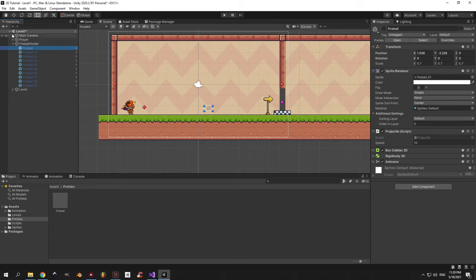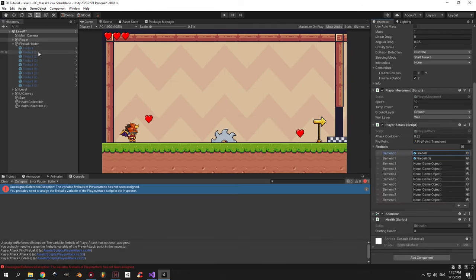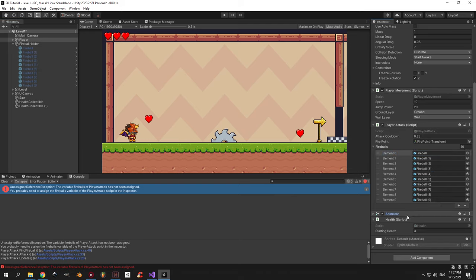Alright, we're done with the prefabs. But before you continue, don't forget to choose the player object and drag in the new fireballs into the player attack script. Otherwise you'll get unassigned reference exceptions.